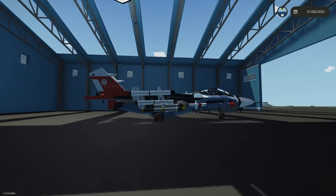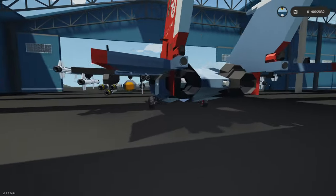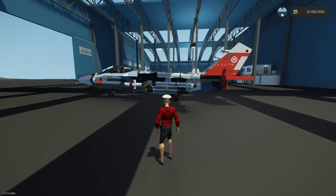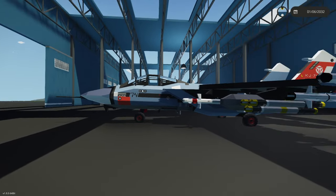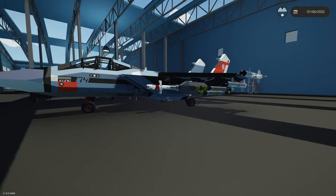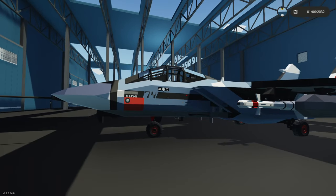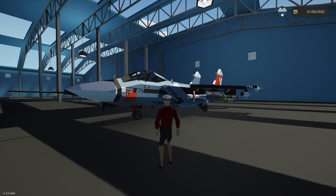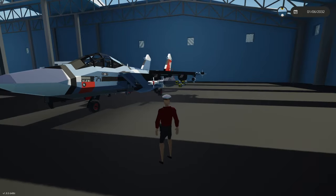Starting off with this thing right here, this is the KJ-74 Kishi, and it was built by Carnival. Now Carnival has come out with a lot of jets since, one of them being the Viper, which is a VTOL, which is kind of why I'm not having the Viper on the list - maybe that should be on a different list by itself. It was in one of my previous videos where I named it the best jet in Stormworks. I don't know whether that's necessarily true, but it is definitely one of the best.